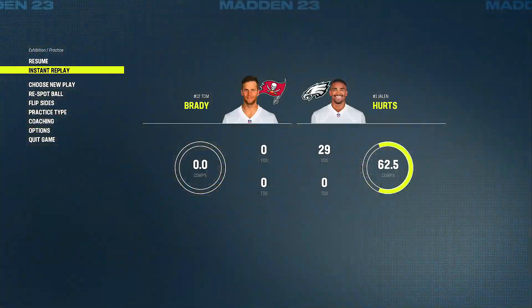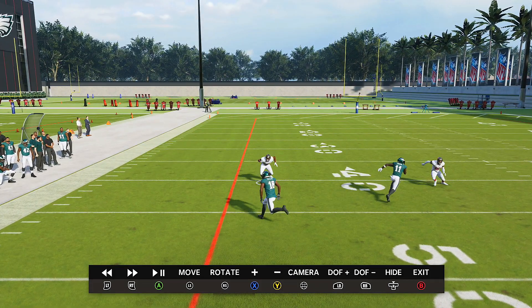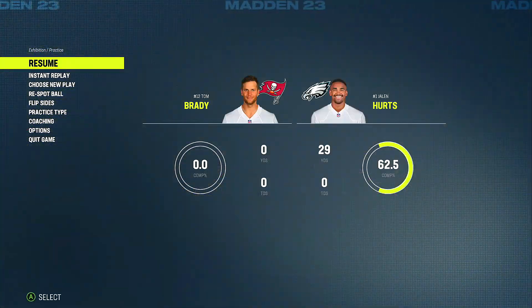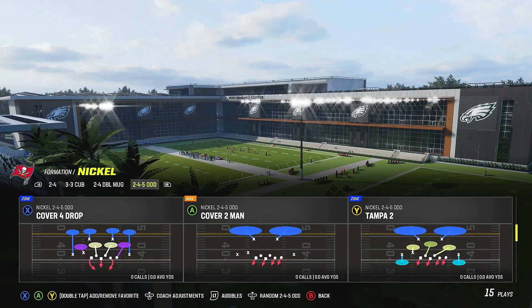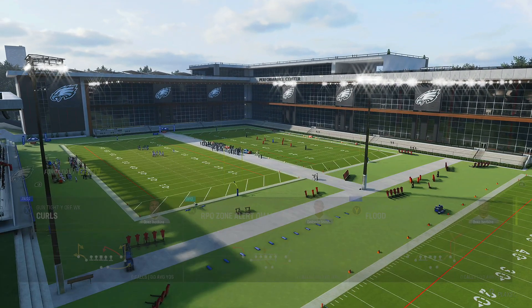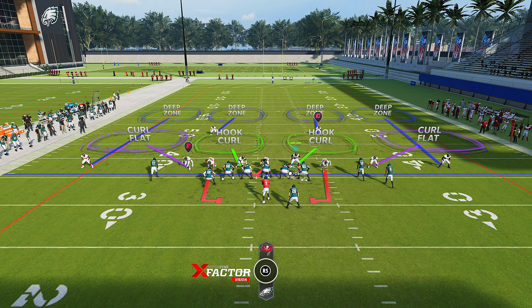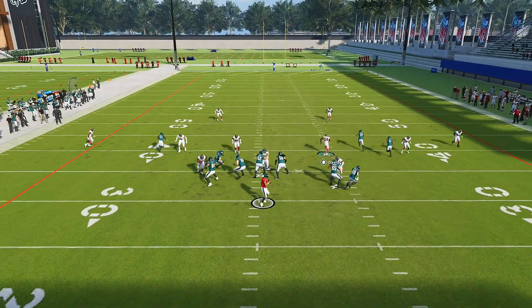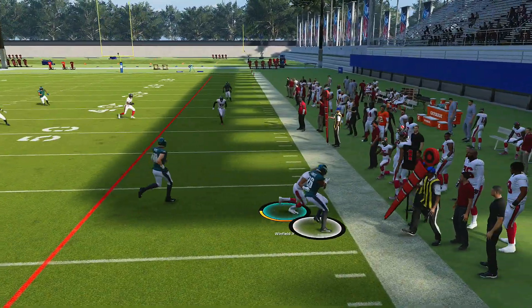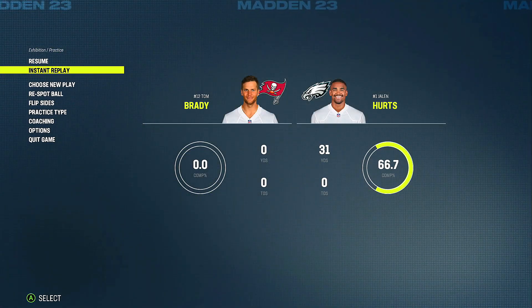Let's go to instant replay and show you what was happening with that corner route. This corner right here is going to sit low, so if he tries to throw that corner out, he's going to pick it off. Now I want to flip the play — Cover Four Drop, same thing, but flip it. So now they're on this side, and I want to be on the same side as the running back because I know table routes and in routes are coming. Watch this area — goes to the flat again and gets no yards.